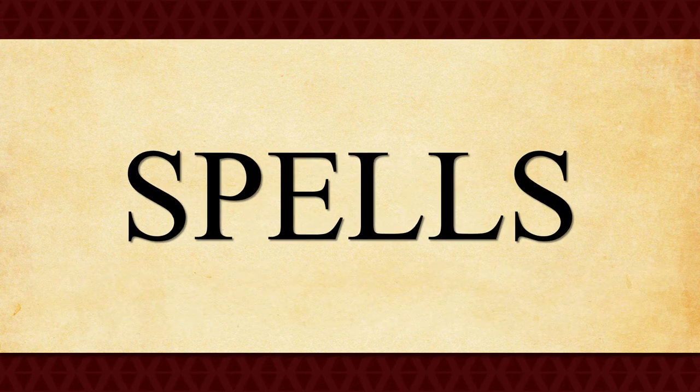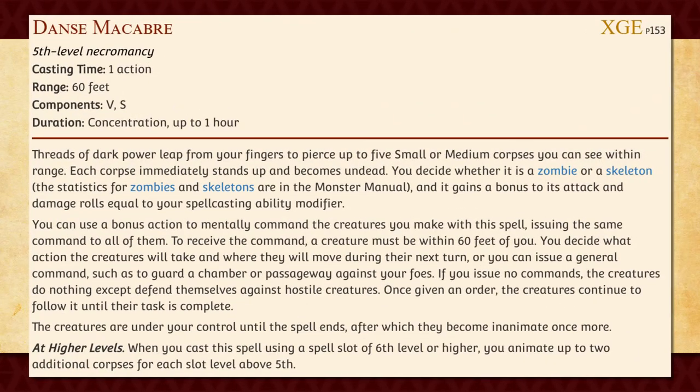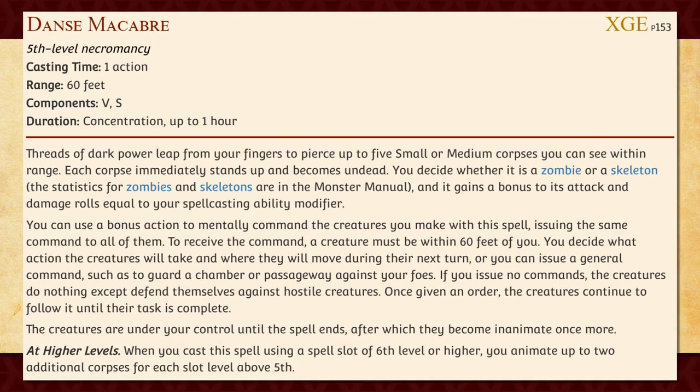Next, let's talk about spells. As a necromancer, there are actually a few spells besides Animate Dead that you should pay attention to. Danse Macabre allows you to summon up to five zombies or skeletons that remain animated for as long as you maintain concentration on the spell. However, the undead summoned this way gain a bonus to their attack and damage rolls equal to your spellcasting modifier, meaning they're going to be even more powerful than your typical undead. Just keep the spell in mind as it works wonderfully well in the middle of battle.